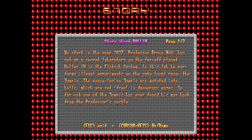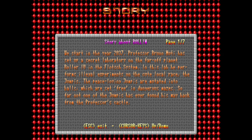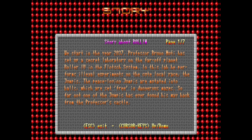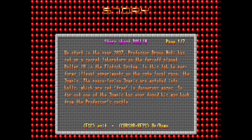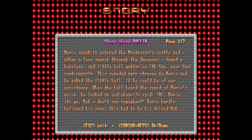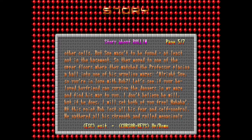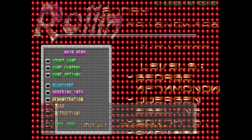Professor Bruno Hattie has set up a secret laboratory in a far-off planet, Roller 4, in the Flotch system. In this lab, he performs illegal experiments on a cute local race, the Jumpies. The peace-loving Jumpies are mutated into balls, which are set free in dangerous mazes. Not one of the Jumpies has ever found his way back from the professor's castle. And this goes on for seven pages. This was actually quite common with a lot of DOS games — most notably with Street Ball, where they have an extensive storyline, and for the most part it means absolutely nothing.